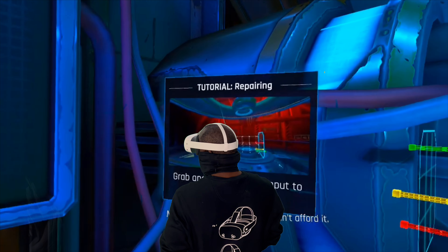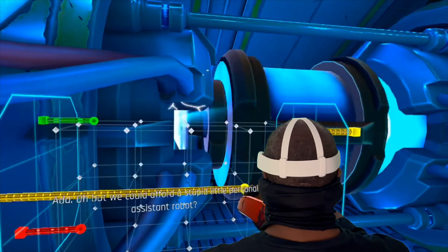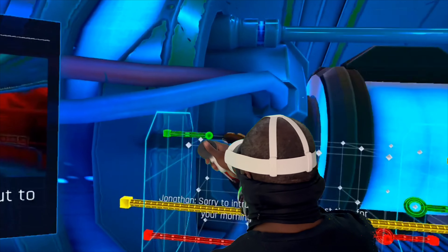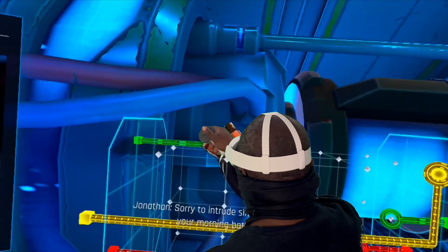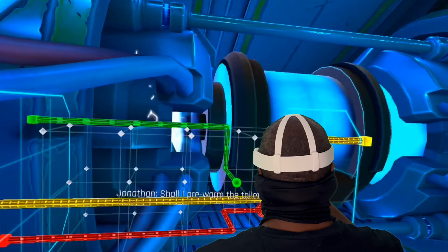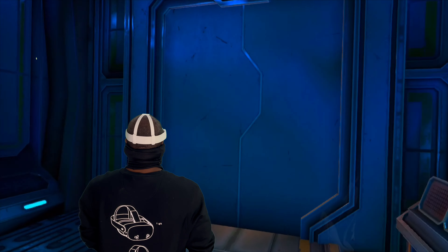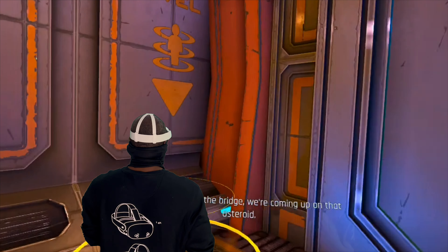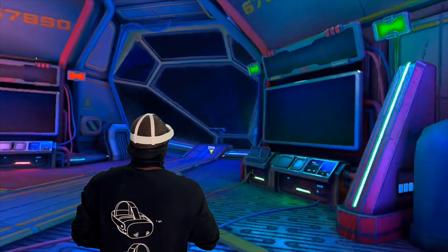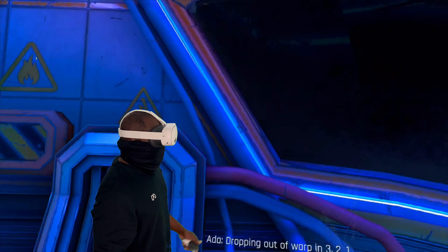We got a little 3D puzzle, something like Red Matter 2-ish. It's working in VR. It's almost time for your morning bathroom break - shall I pre-warm the toilet seat? That should do it - it'll hold for now. Get back to the bridge. Okay, so our engine is now repaired. Let's go back to the bridge. Dropping out of warp in three, two, one.